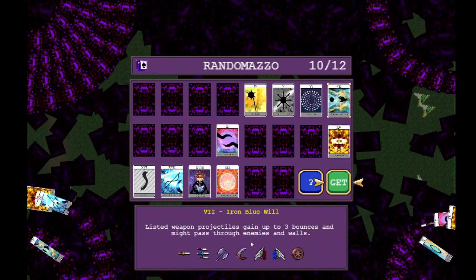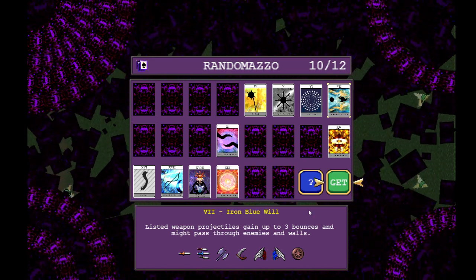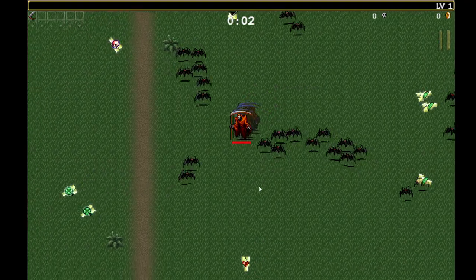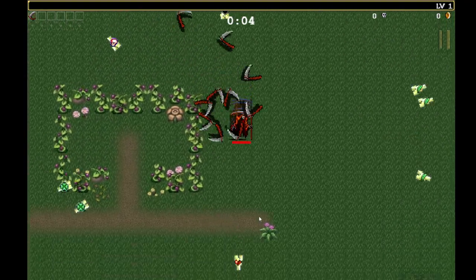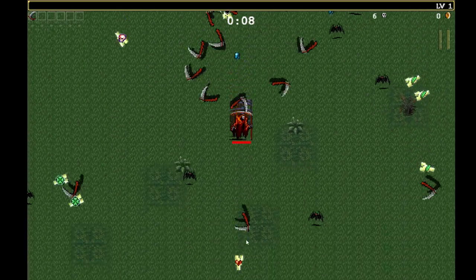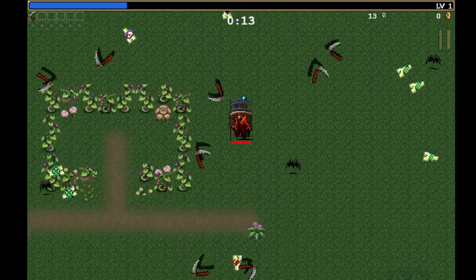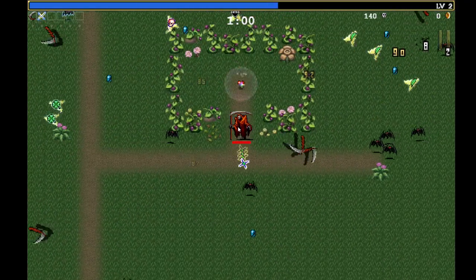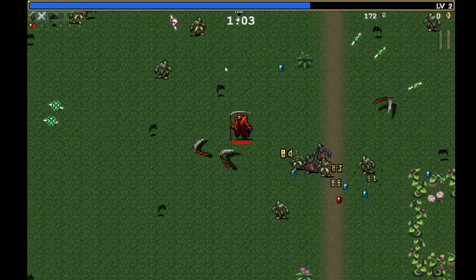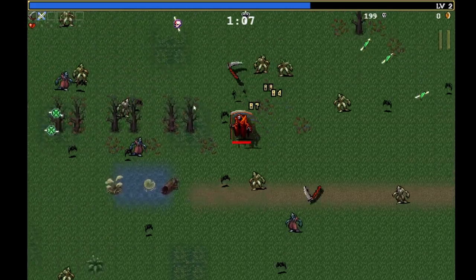For our Arcana, I think we are going to take Iron Blue Will since it will bounce the Death Spiral, which Red Death starts with. Right away, we're just going to book it down south to try to get to the Pulmon Arrow and the Red Heart. We're not even going to really worry about experience too much — we're just going to move as fast as we can down south. Once we get to the Red Heart, we're going to grab it and then head back up northwest to the Skull and pick it up off the ground.